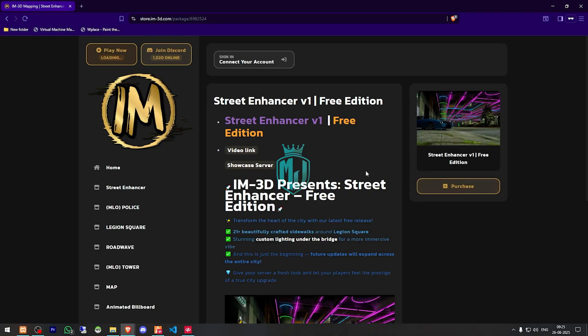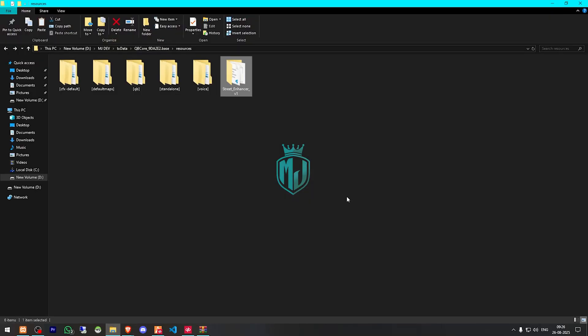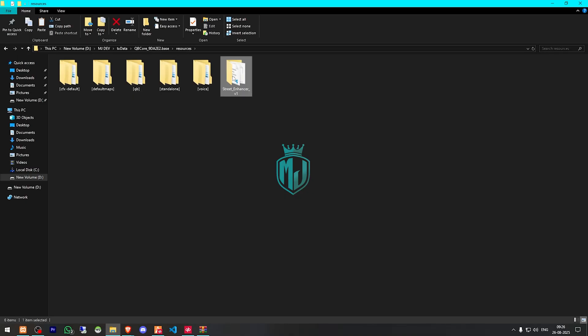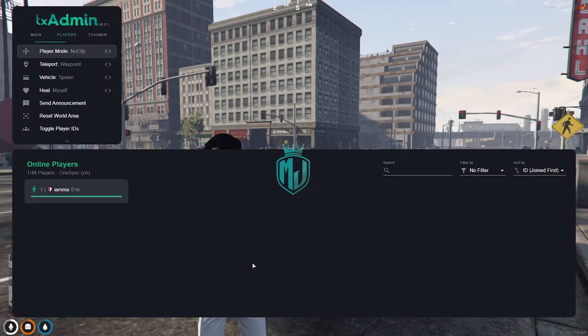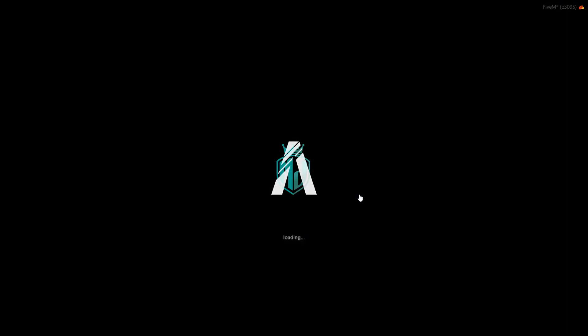After getting it, we simply download it from our Key Master. After downloading, we need to open this file and extract the folder to our resources, then open it. There are no more folders inside, so we just drag this to our default maps — and that's it. After that, simply restart the server once and we can see our new Legion Square.